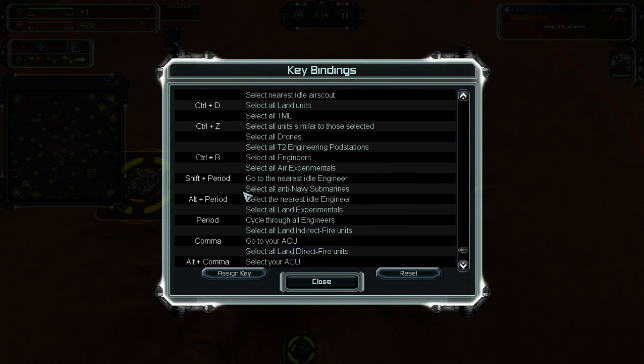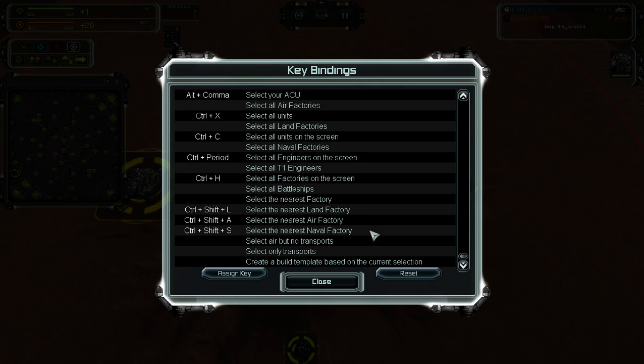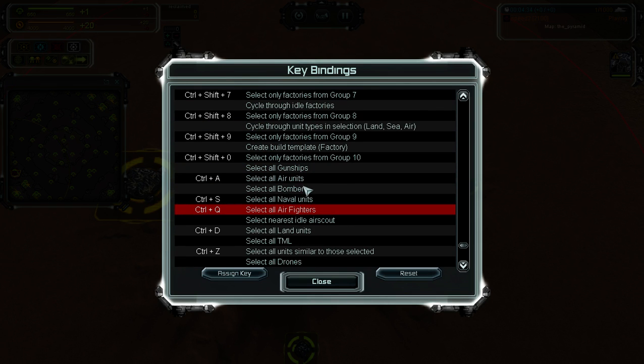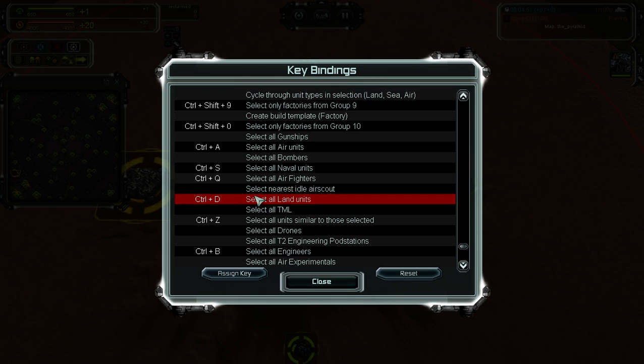I also moved select all land units — it's somewhere around here. I originally had it on Control L but moved it to Control D, since Control L is really close to Control K and you don't want to accidentally Control K your army or ACU. Control D is a much safer place.